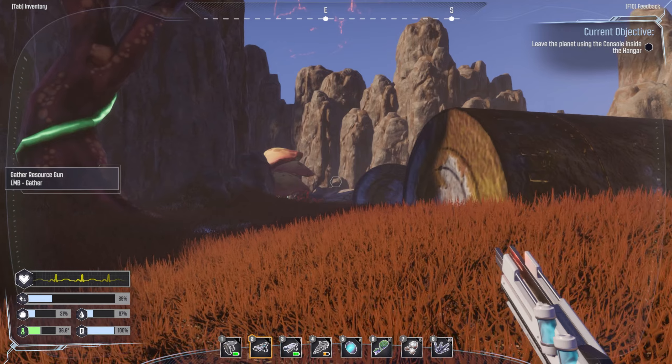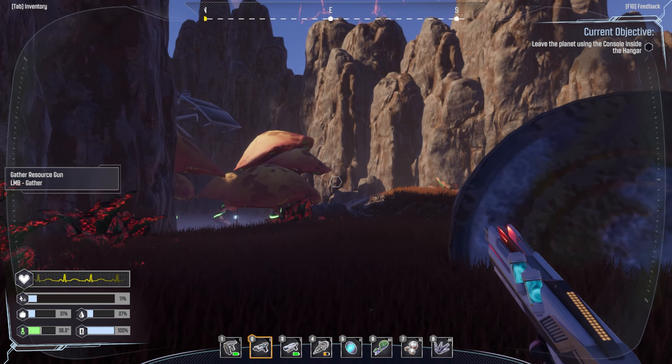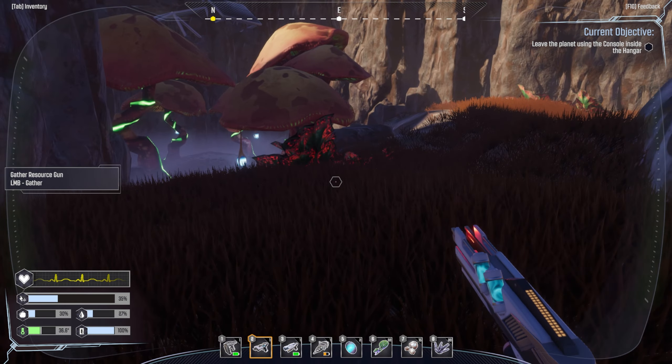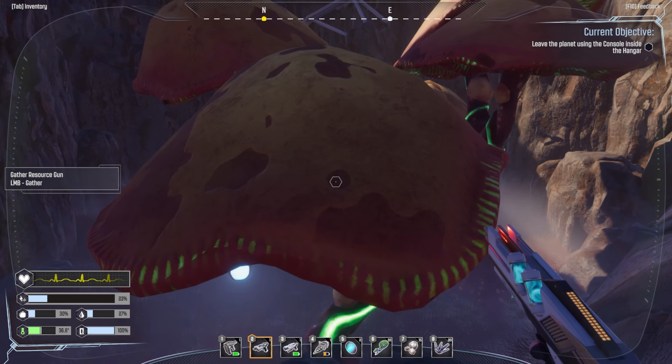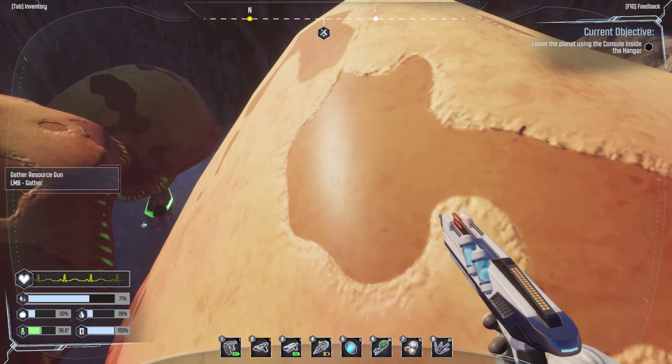Let's go back to the workbench - we had one up at our launch pad. We can make some food there, because you need to keep your hunger and thirst meters up. We can also make some stuff from what we just gathered.